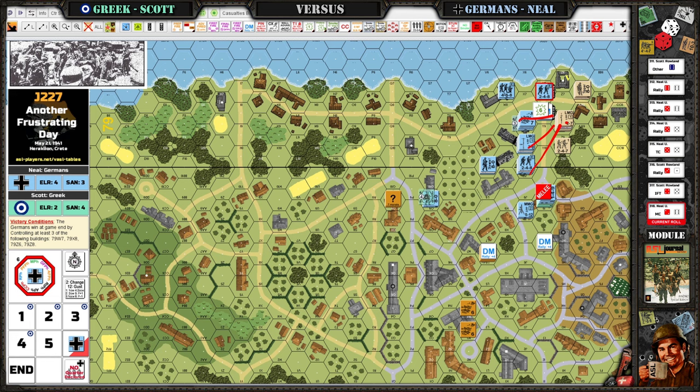I could just do a massive fire group into here, hopefully break those guys, and just get one squad in there. This guy, they're locked in melee, he can't do anything. Or I could just — there's nothing in this building — if I can just get anything to survive, any multi-man counter in that building, I win.